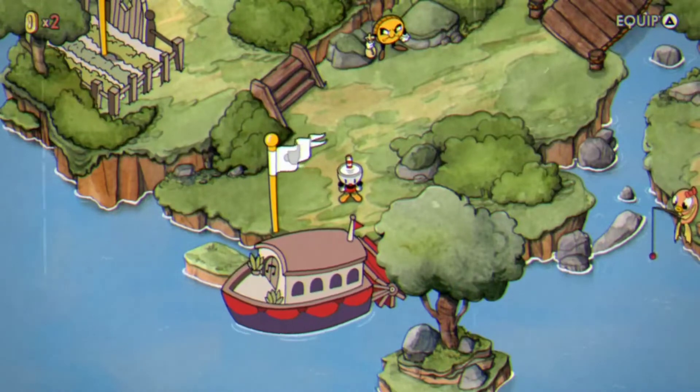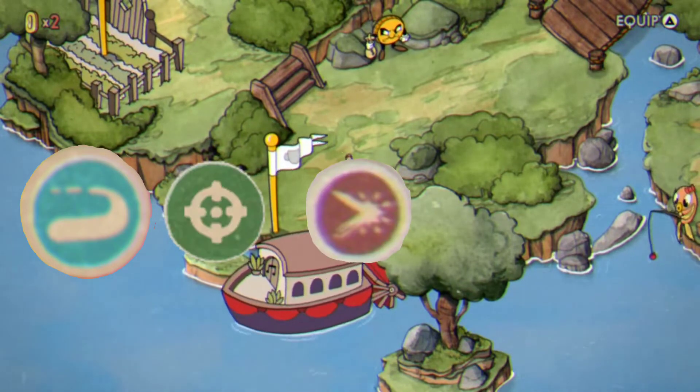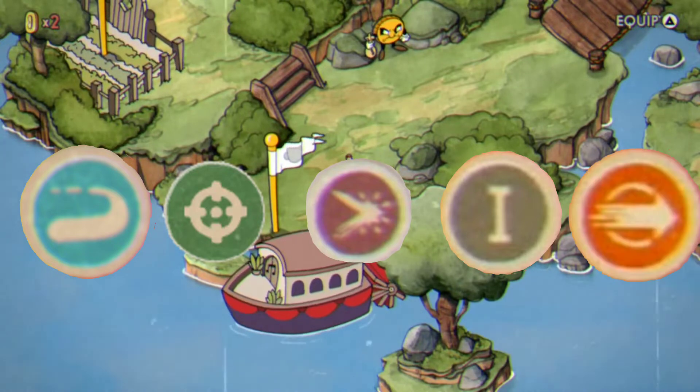What's up guys, back in another video. And today, this is a guide on Ribby and Croaks. So the things that you'll be using in this are: Roundabout, Chaser, Crackshot, Super Art 1, Smoke Dash.